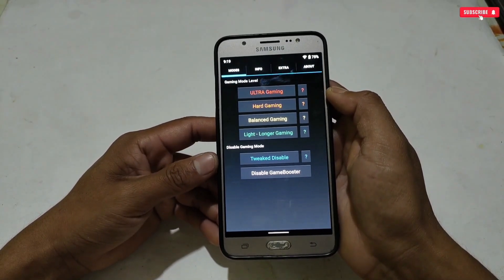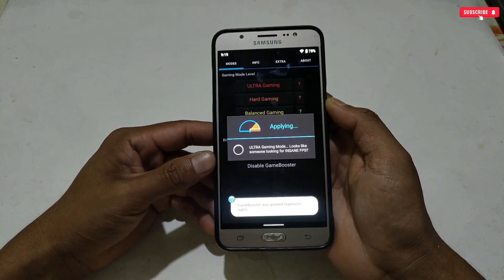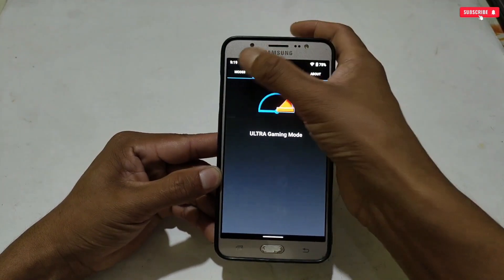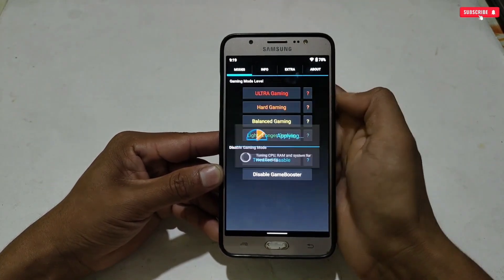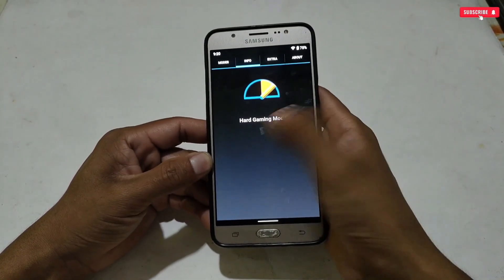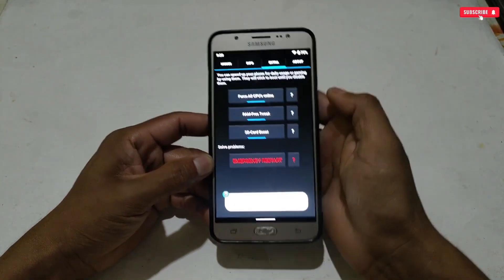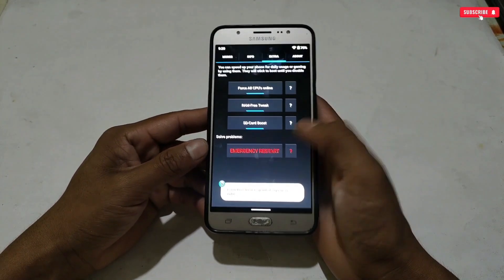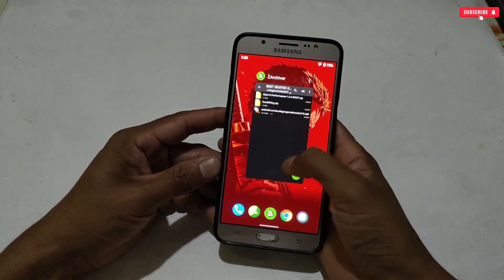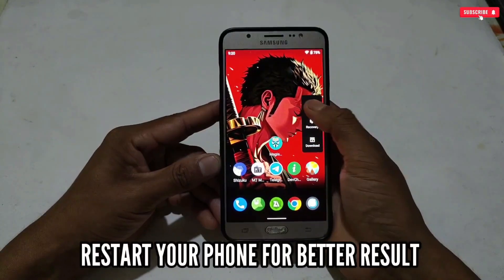Now let's activate the tweaks. First, select a gaming mode — let's activate Ultra Gaming Mode. Ultra Gaming Mode has been activated. You can also switch to Hard Gaming Mode. Now let's activate all the extra gaming tweaks as well, then reboot the phone.